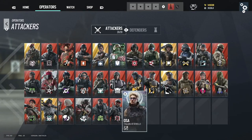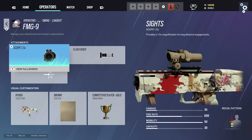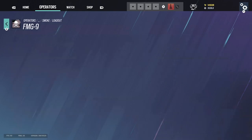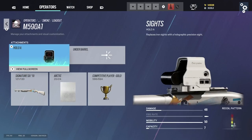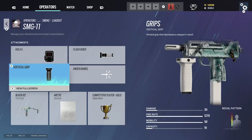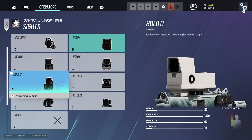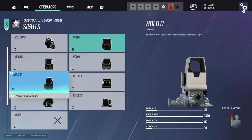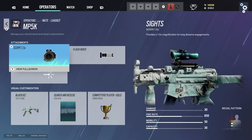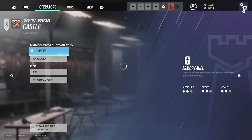That was all the attackers. Now moving on to defenders. Smoke: I don't recommend the FMG — no point when you have a shotgun. If you do use it, go 1.5 and flash hider. Shotgun: don't use laser sight on defense, just use hollow sight. SMG-11: hollow A, flash hider, vertical grip. I've been testing hollow D too — I like the reticle even though it looks boxy. Mute's MP5K: 1.5, flash hider — same as Smoke setup.